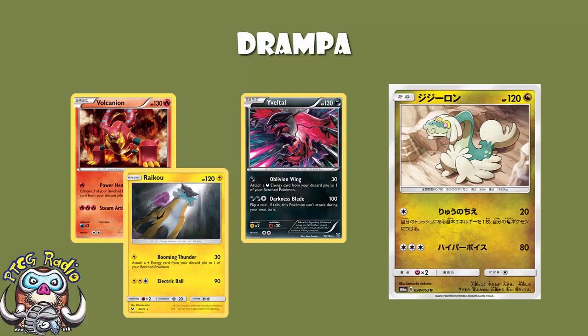Drampa is actually the worst of all of them: Yveltal — 30 damage, one energy accelerated; Raikou — 30 damage, one energy accelerated; Volcanion — 20 damage, two energy accelerated; Drampa — 20 damage, one energy accelerated. Given that you've also got 120 HP where Volcanion has 130 and Yveltal has 130, this is actually kind of annoying. It does have a retreat cost of one whereas the others all have a retreat cost of two, and you do generally want to use this first attack and then retreat, so at least in terms of retreat cost this is pretty good.